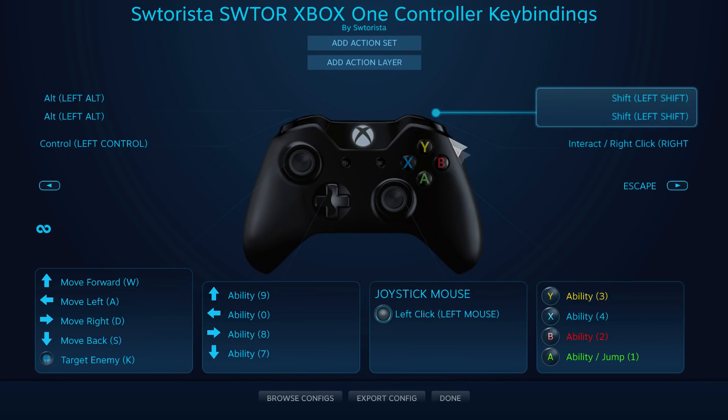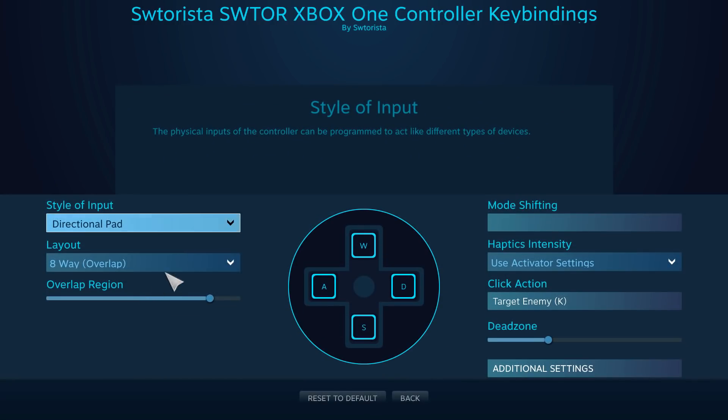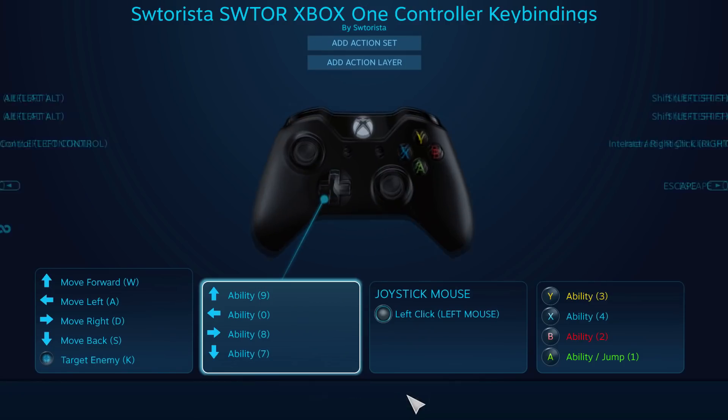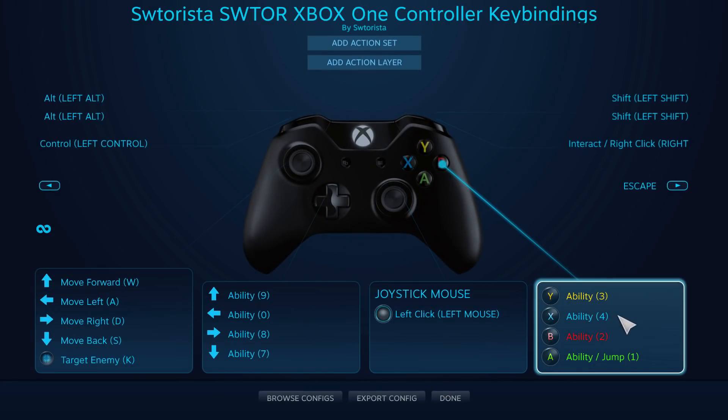Step 5: Create a configuration for your Xbox controller. Once your controller is plugged in or connected, you can create a layout. Steam will start you off with a default configuration called 'Keyboard, WASD, and Mouse.' On this menu, you can select a section, then select a button, and assign it to a keyboard key. You can create your own keybinds, or I've created my own Star Wars The Old Republic Xbox One controller configuration that you can use to save time. The link is in the description of this video.